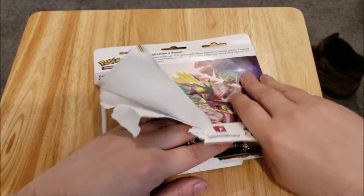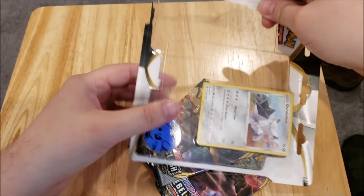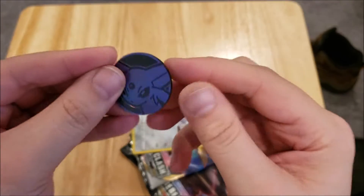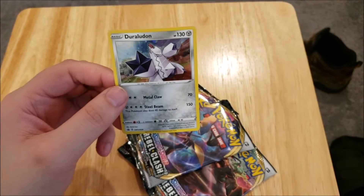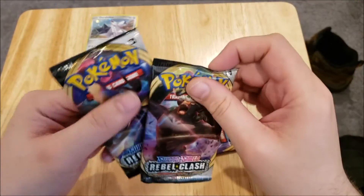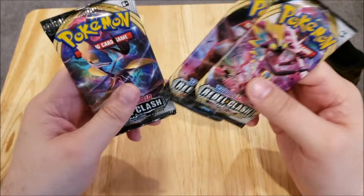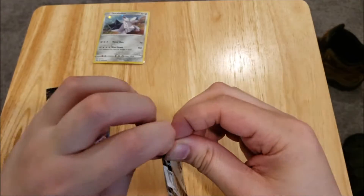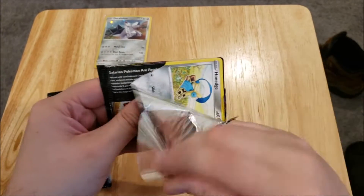These three-pack blisters always come with a coin and a code card. This one has an Espeon coin, and then we have our Dora Lauden promo, and we've got one of each artwork of all of the starters. Oh actually, this isn't Cinderace — that's Toxicity. So we've got a Toxicity, a Rillaboom, and an Inteleon. I kind of like the Inteleon myself. The Rillaboom is kind of like a giant gorilla-looking guy, which gives me something to think about.